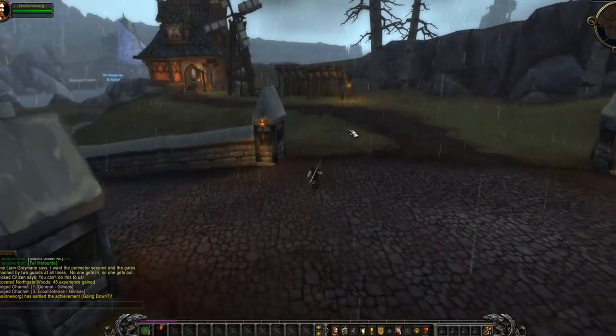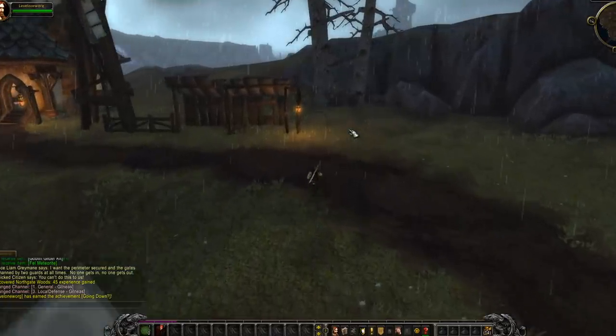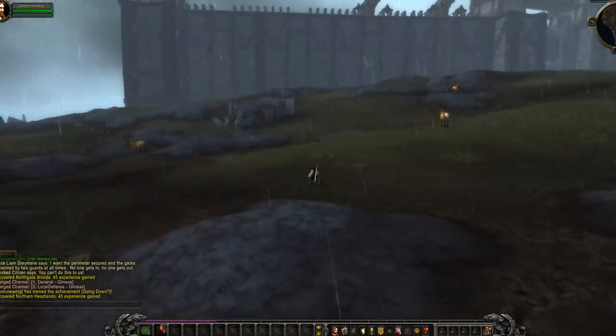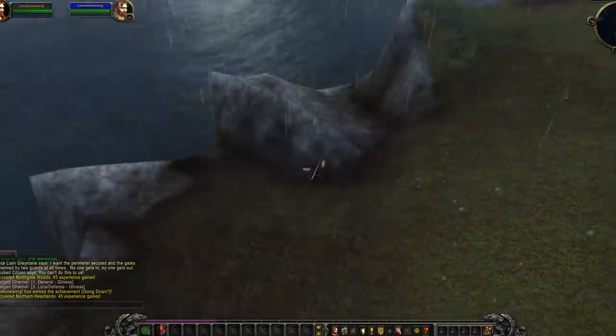If you don't do that, you will be hitting an invisible wall and it is impossible to get out. There are some other ways to escape but that is the easiest way. As you can see, we can see the gates to Gilneas that you see in the intro cutscene.